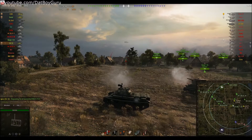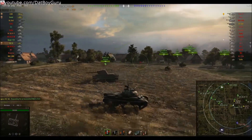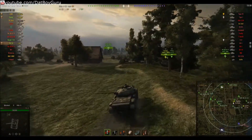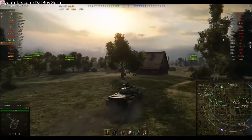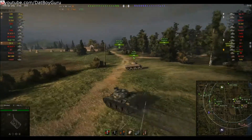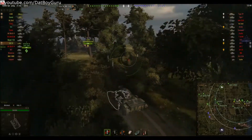I take the early position in the usual spotting bush, making sure my turret is pointing to where I expect the enemy light tank to be. The T-37 is now spotted; I will take a few shots and then reposition, as my position is now compromised and I cannot be caught in a crossfire. The 59-16 has no HP and cannot afford to take any kind of damage.